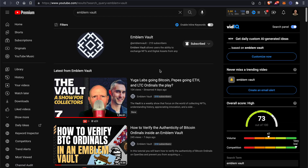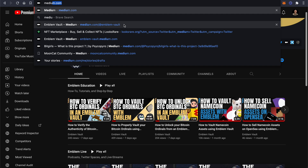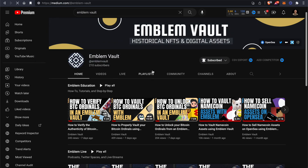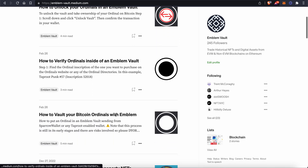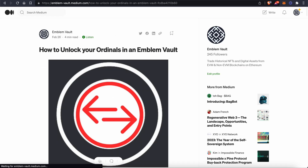This is where a bunch of tutorials are — you can see here, Ordinal Tutorials. We also have Medium if you need it — Emblem Vault — and it'll show you even more tutorials. We got you on lock, on deck, with all the different tutorials that you need.